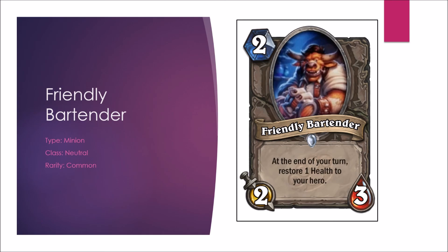Next we have the Friendly Bartender — a 2-mana 2-3. At the end of your turn, restore 1 health to your hero. It's a decent value card for classes lacking healing, and in Arena it's a good 2-drop, good to combo with a weapon as well. Constructed C-plus; in Arena it's a B.